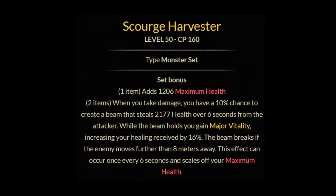The next set is Malabeth, also called the Scourge Harvester. This gives you a one piece of maximum health. The two piece: when you take damage, you have a 10% chance to create a beam that steals health over six seconds from the attacker. While the beam holds, you gain major vitality, increasing your healing received by 16%. The beam breaks if the enemy moves further than eight meters away. This effect can occur once every six seconds and scales off your maximum health.